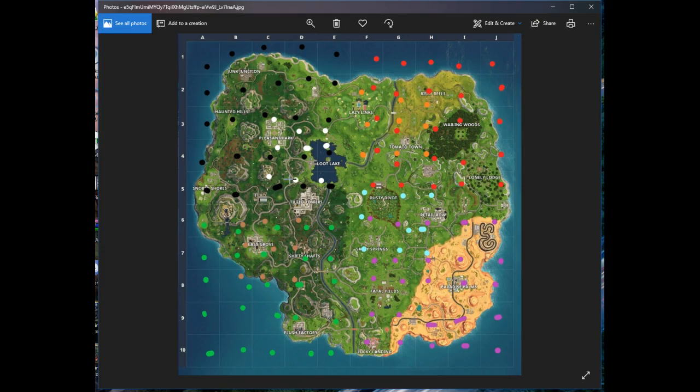First is grid five, which are the white dots. It covers C3 to C5, over to E3 to E5 — basically everything in the white square. So you've got the northern half of Tilted, Trump Tower right on that border, the stadium, Stunt Hill — I'm calling it Stunt Hill because there are shopping carts and about three different ramps off the top — Pleasant Park, Loot Lake, the Loot Lake warehouses, and a portion of Lazy Links.